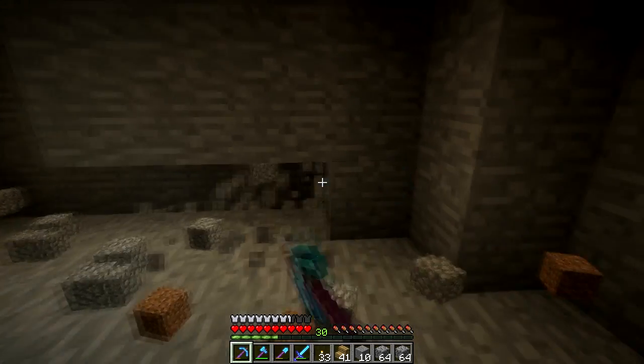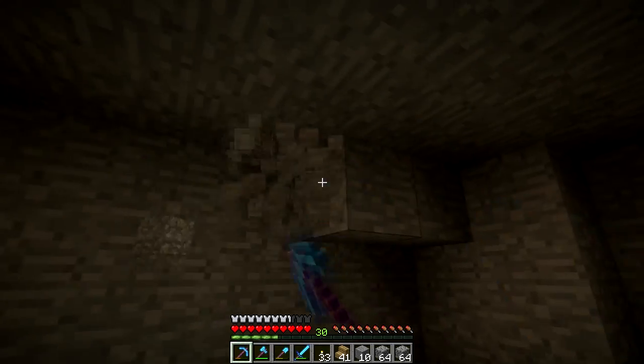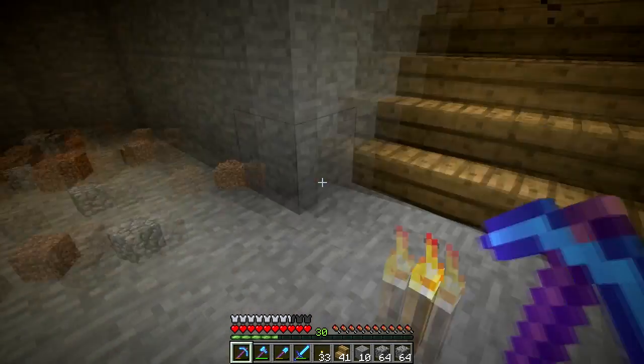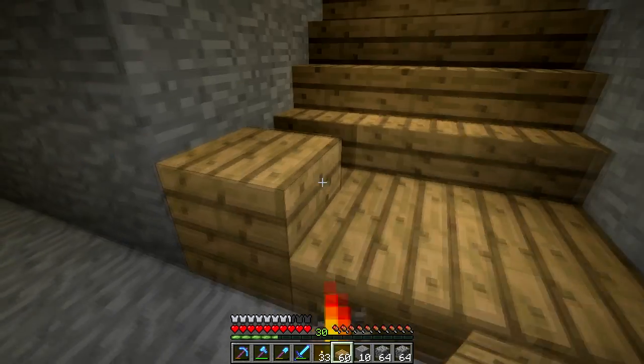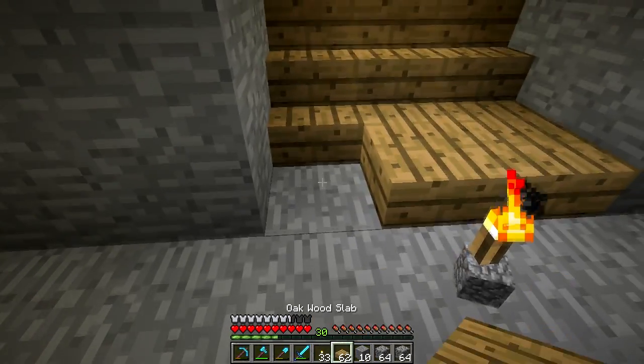The last thing I'm going to do is dig out this little area and put some torches in so no mobs spawn. I'm pretty sure that won't happen anyway. Actually, I might put some half slabs in - that might be a better idea, because mobs can't even spawn on half slabs. So that's actually what I'm going to do. Oh crap.